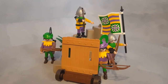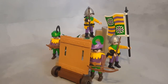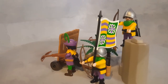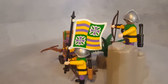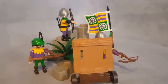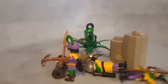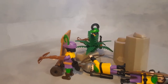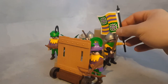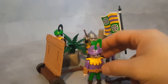This is Playmobil set 3889 from 1997. The set completes the knights from 1996 and 1997. This is one of the sets I least wanted — they don't match any of the armies from the castles released in 1993. They are just a brand new faction, and if you look at the flag here, it's just a cross with yellow and purple lines.